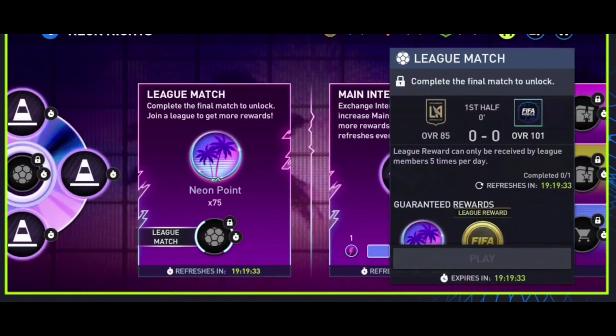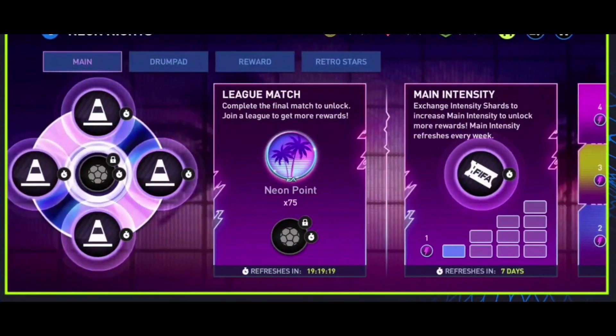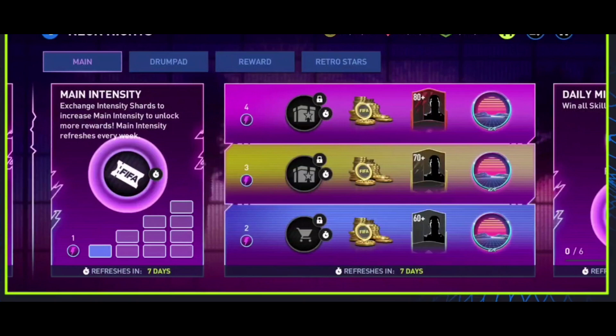You play this match against Inter Miami — win this match, you get Neon Points and Intensity Shards. You're gonna have a league match here that unlocks when you finish that other match, and this will give you some extra Neon Points as well as a little bit of coins. The nice little thing is that if people in your league play and complete this match, you'll get some extra coins — up to five times, about 50,000 coins if everyone in your league is completing it. This is daily, and the skill games and matches are daily, so this is your daily grind.